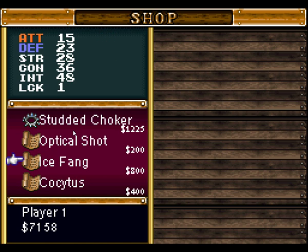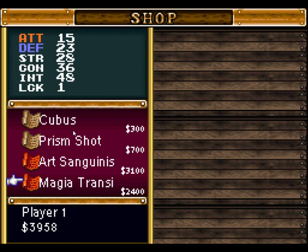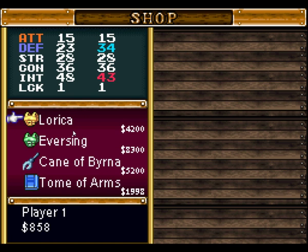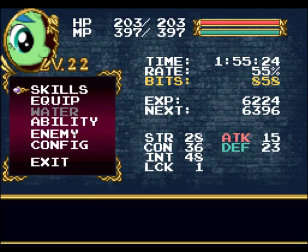So what we have here is new moves. I just bought Icicle Fang, we have Icicle Fang, Stone Circle, Black Viper, and Art Sangins. Yes, that was all of my money, just FYI. I think I did buy a weapon too.